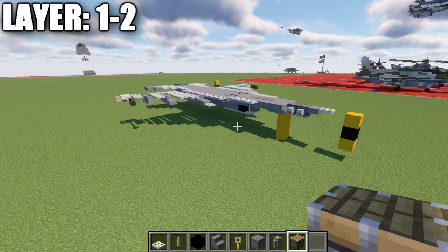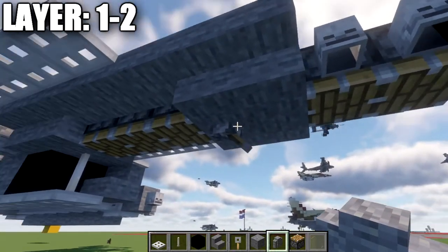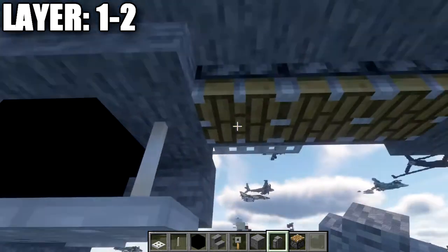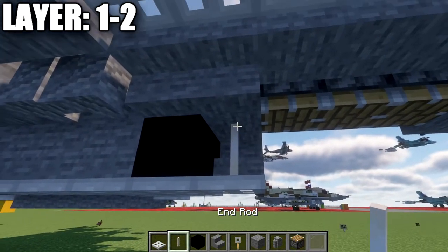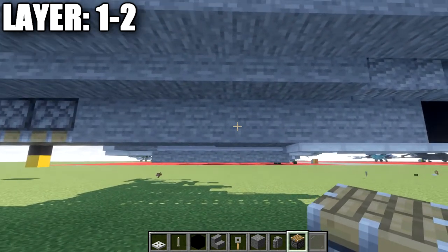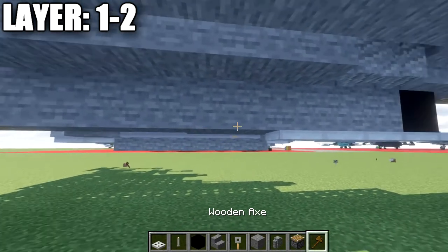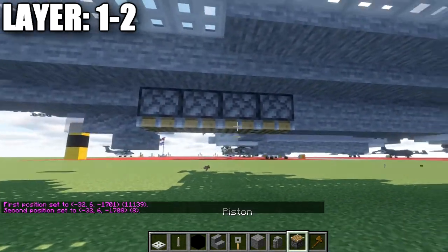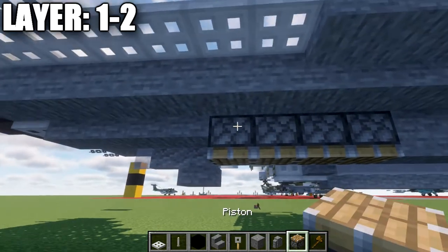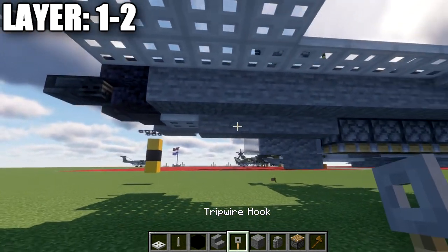Moving into layers one and two: go to the bottom of the aircraft, find the second stone block from the previous layer, and place a lever flicked forward. Then go to the stone full block after the row of pistons or slabs and place an end rod going down. Place a black concrete block, then a long row of eight stone full blocks. Then place four upside-down pistons — non-Java players should use two stone full blocks and two stone top slabs as alternatives. After those, place four stone top slabs and an iron trapdoor for the centerline.